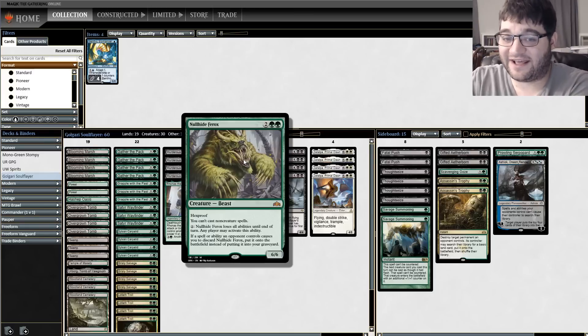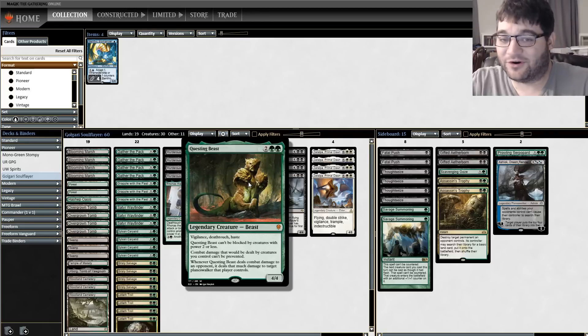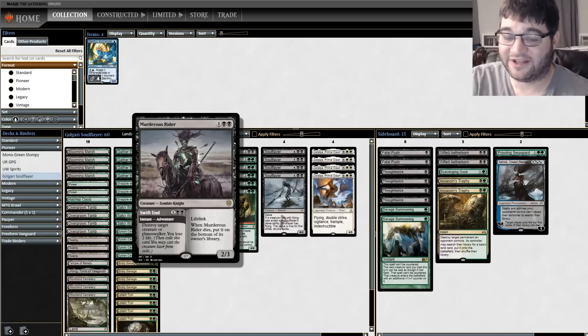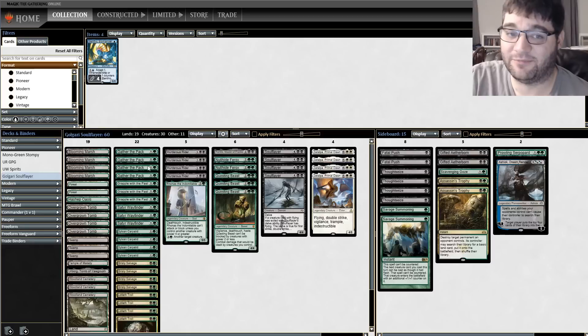Same with Nullhide Ferox — not even really seeing play in Standard, but it's just a 6/6 for 4. It beats down pretty hard and of course it can give Soul Flayer hexproof if you delve it away. Questing Beast is the same thing — keyword soup plus a good 4-drop. Murderous Rider gives you some lifelink and it's also just a generic removal spell that hits everything. Rankle gives deathtouch and indestructible, and is one of the better creatures in Modern at that 3-drop spot.